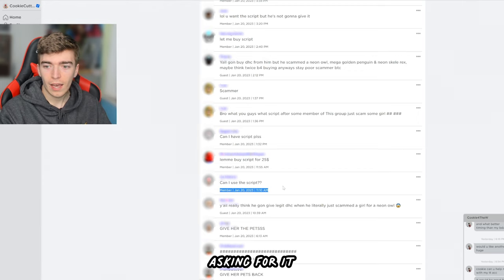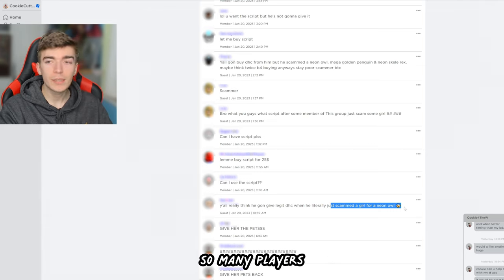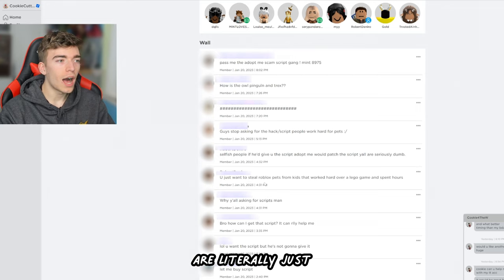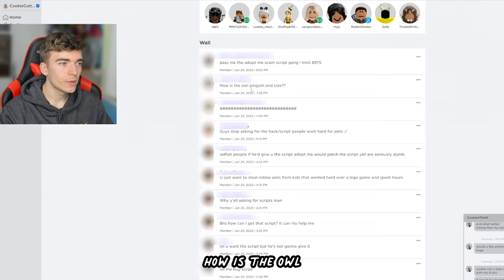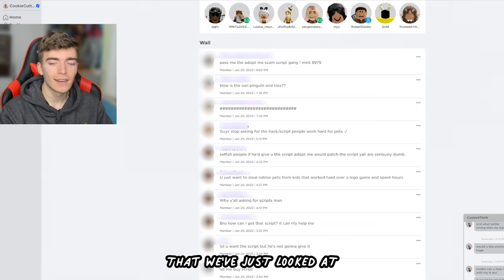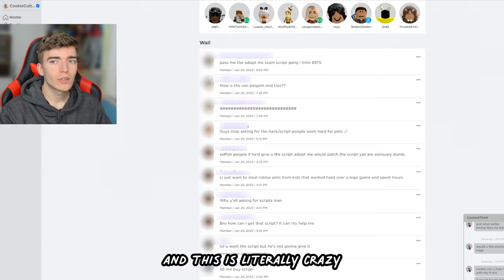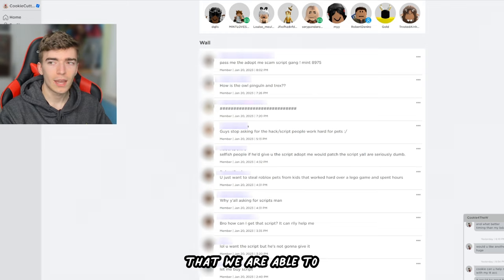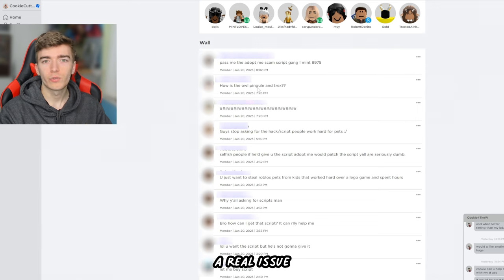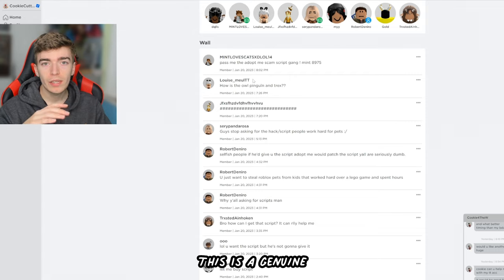People are literally offering money to buy the hack script to use on other Roblox players, which is very scary. People are calling the hacker a scammer, asking to buy the script, and someone even said they just scammed someone for a Neon Owl. Someone also called out that the Owl, Penguin, and T-Rex are the exact pets stolen in the earlier clip. This all kind of proves that this is actually a real issue — we're not facing a regular Adopt Me player, but a genuine Roblox hacker.